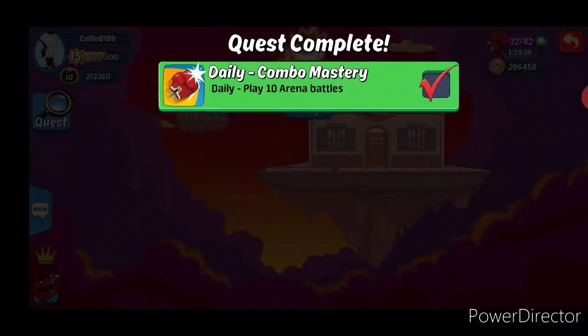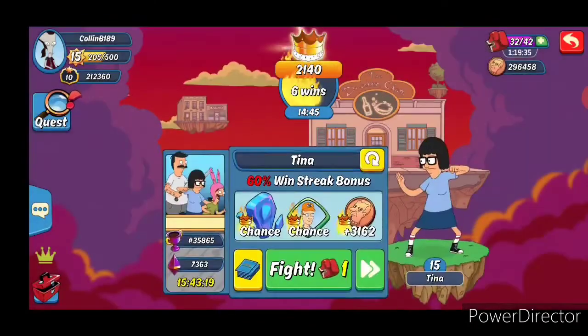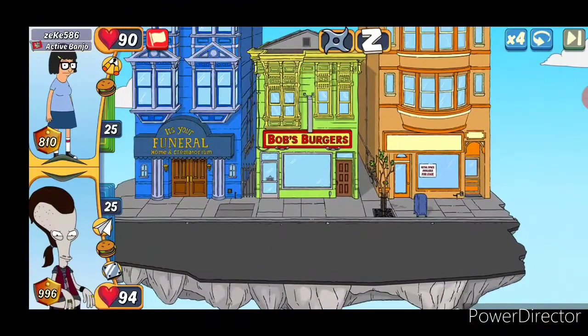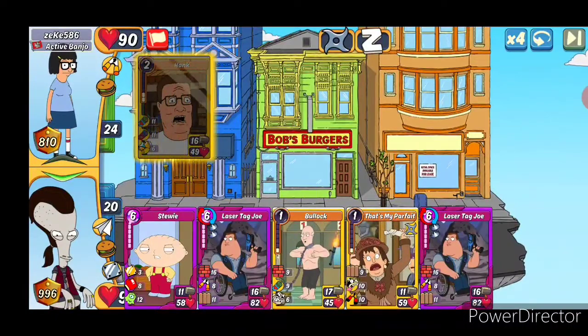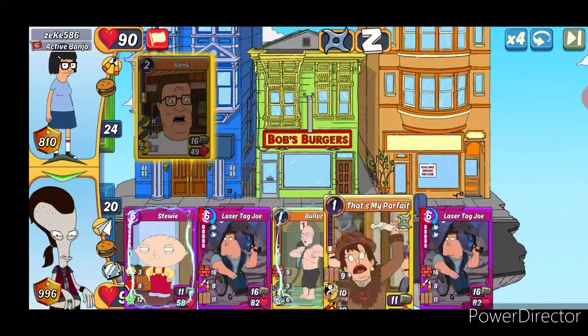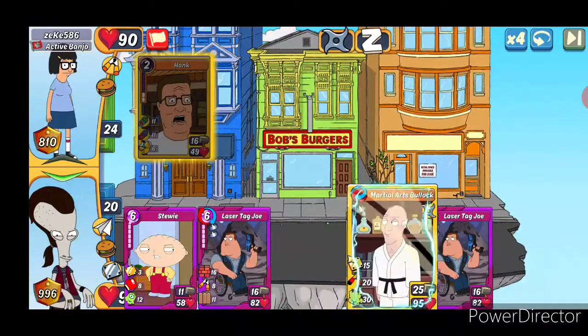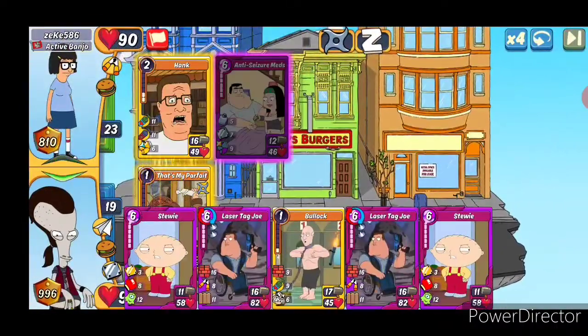Let's check and see what our SFC score is — 2140. Should have no issues getting to 2250 at least, to start at the highest level of Clash. Zeke, 586. Bullock's less good combo, but 30 gas and 20 cripple is still solid, and 15 shield. We'll play Parfait first and then get Stewie going.